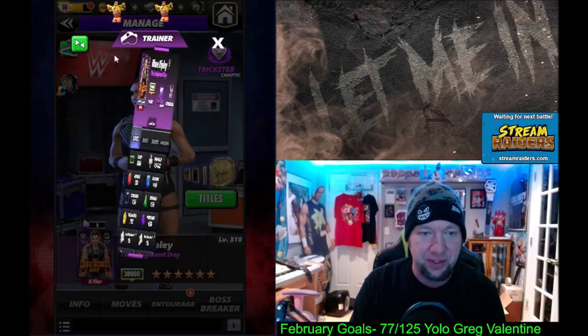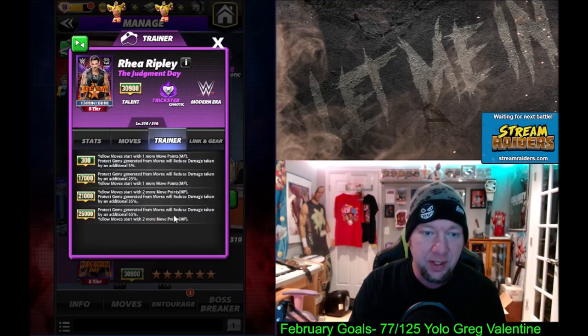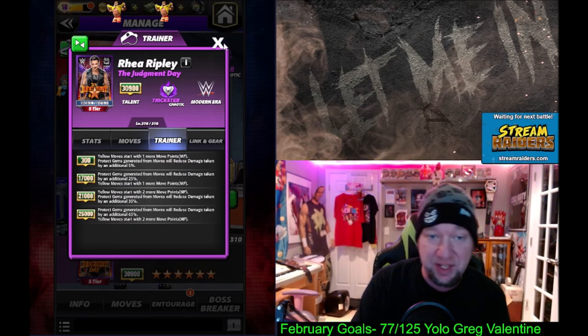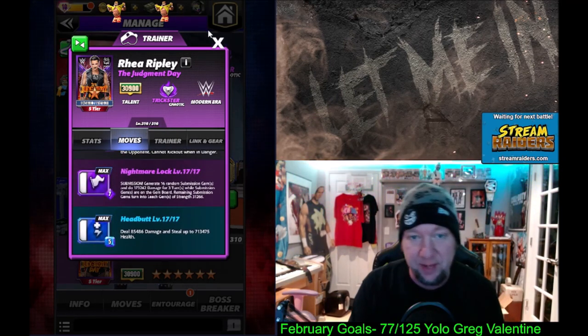The poster art looks incredible here — love that with the wings. She's a Trainer: Protect Gems, which will reduce damage by up to 65%, and Yellow move starting with up to 2 MP — that's going to be super useful. Looking at the moves, the Nightmare Lock is a five-star move and the Headbutt is a six-star move.